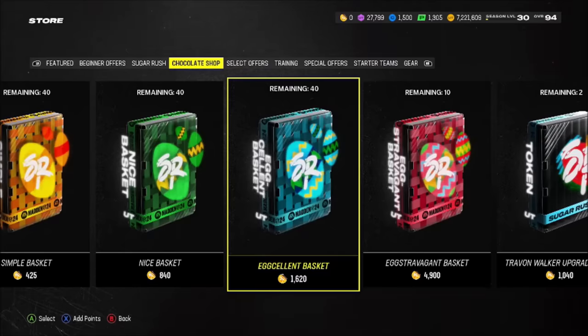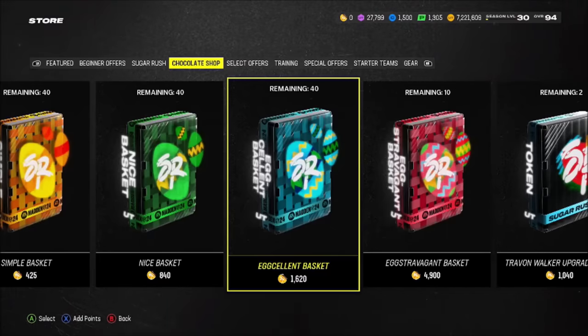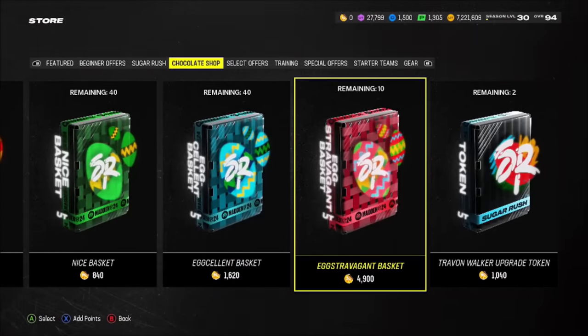Then we have the Excellent basket, which is the large eggs — that comes out to 79,600 coins per egg. 93 overalls are going for 71k right now, so you'd need to hit like a 94 overall at least out of the large eggs. Could these potentially be 94-plus eggs? I feel like that's more so the Extravagant — the Extravagant is likely going to be like a 94 or 93-plus overall for whatever promo it correlates to.